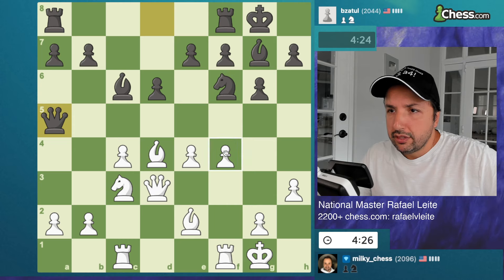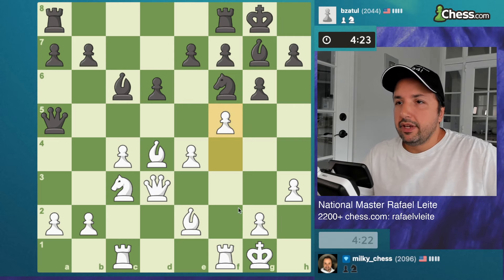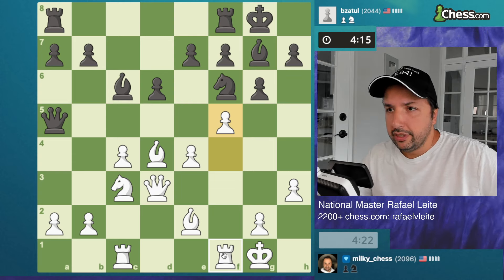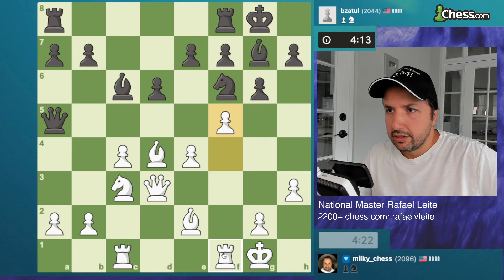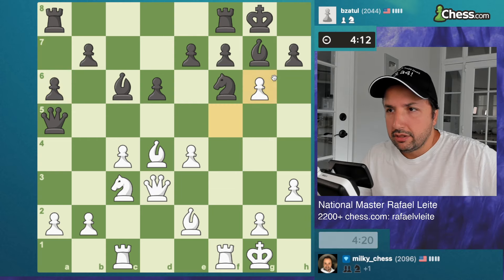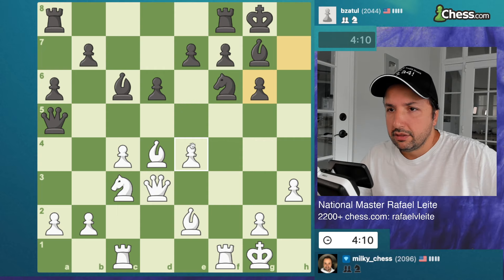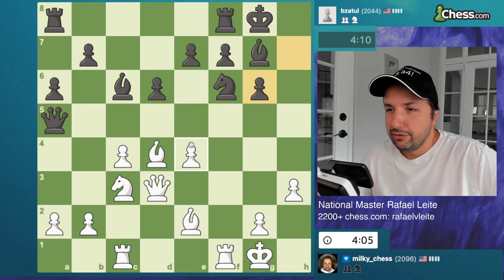This move does not do a lot, so let's push a5 and then capture with the rook. Now if pawn takes — okay let's open the f-file. Things are getting pretty interesting now. Push the pawn, he takes b4 — that's odd. So I think a3, b4...